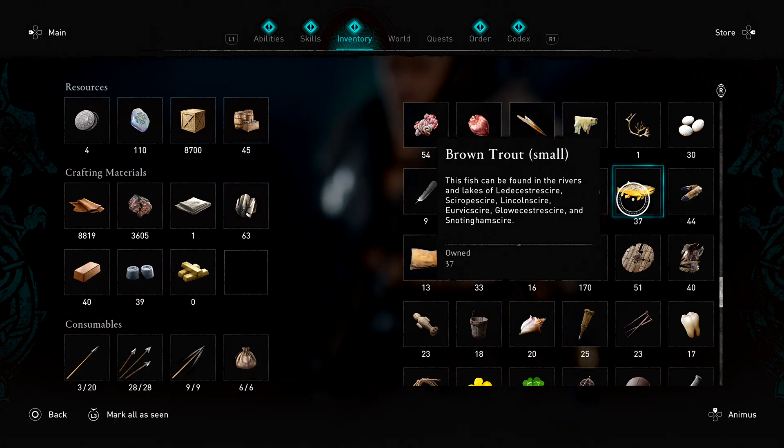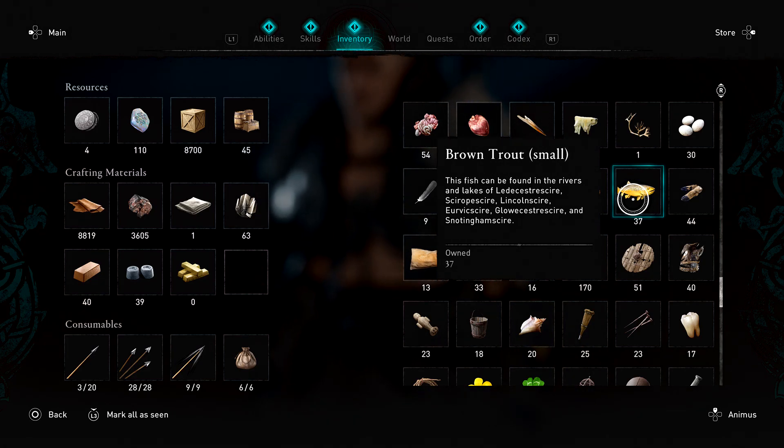This strategy is really efficient — as you can see, I have 37 small brown trout. So this strategy is really efficient.